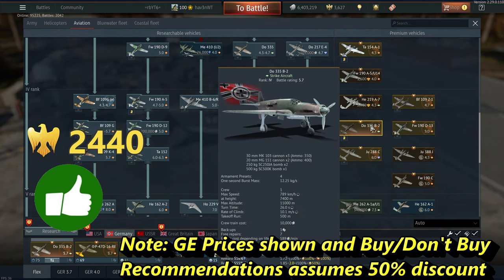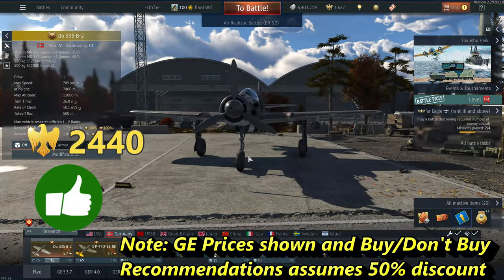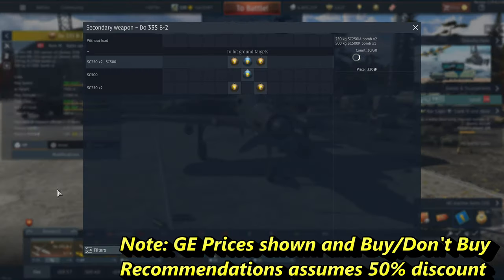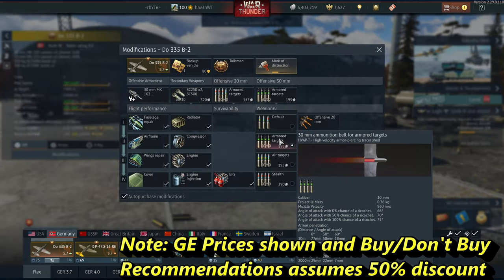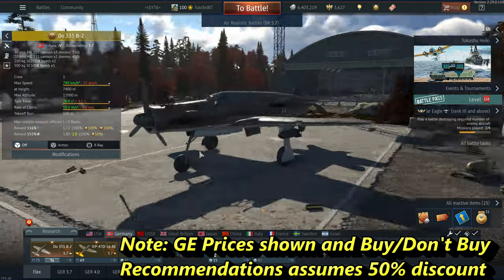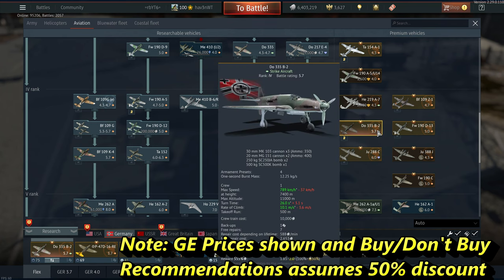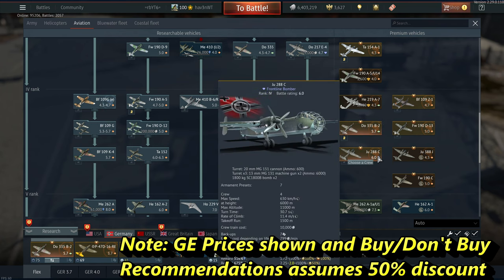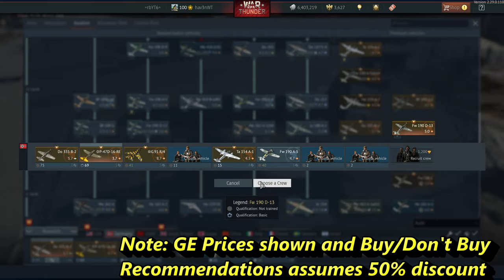Rank 4: the Do 335 B-2 — this is a buy if you like World War II ground RB for Germany, which a lot of people do. Two bomb drops and then an armor-piercing 30mm cannon with decent ammo capacity — it's pretty strong. I kind of suck with it since I fly it like a fighter and plow it into the ground, but if you spend serious time with it it's really solid. It could also double as a bomber hunter in air RB, though you'll have to play on the same team as the Ju 288s, which is awful.